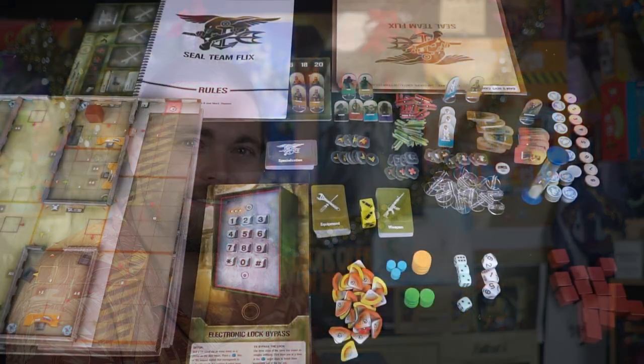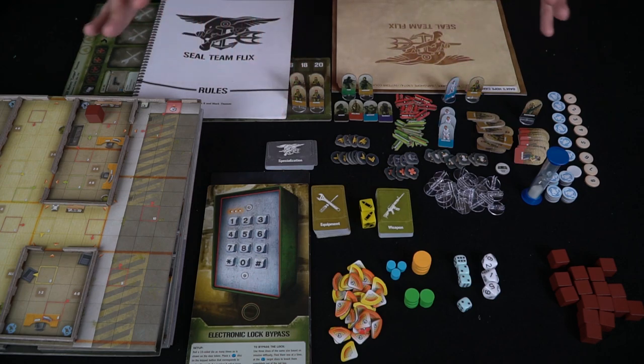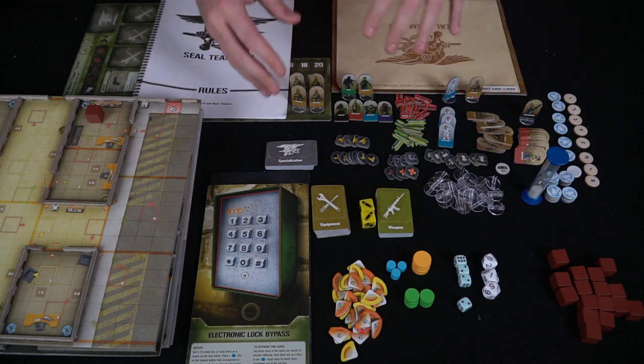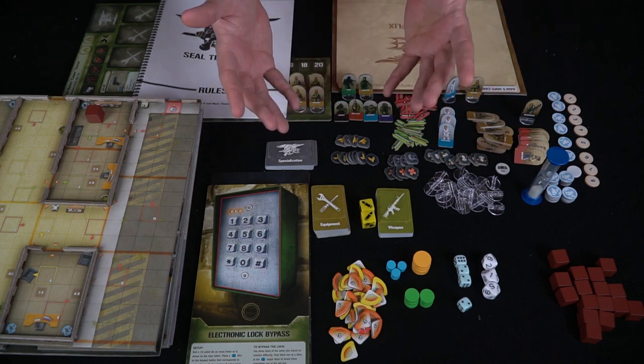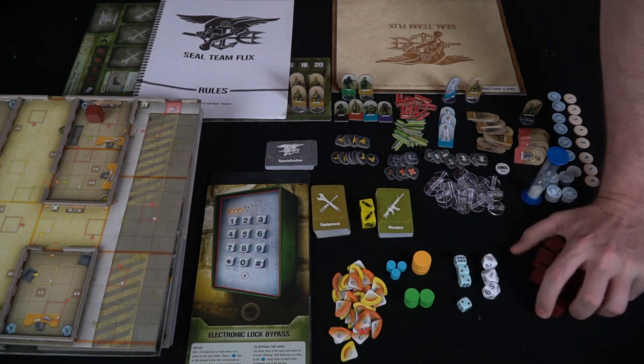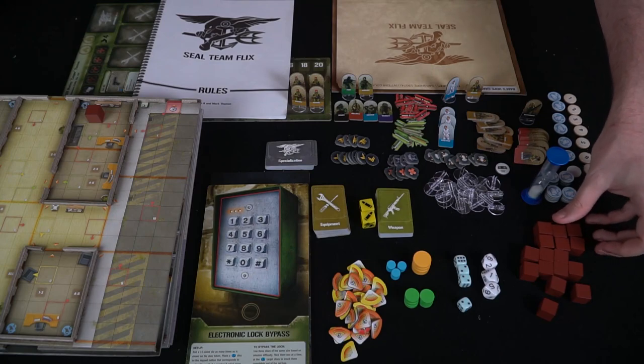Let's take a look at all the components included with Seal Team Flicks — and there's a lot included. When we condense this down, we're just going to be showing off one board and a portion of the components. The first things here are these large bricks, which are going to be used for blocking or deflection — they're like cargo crates.